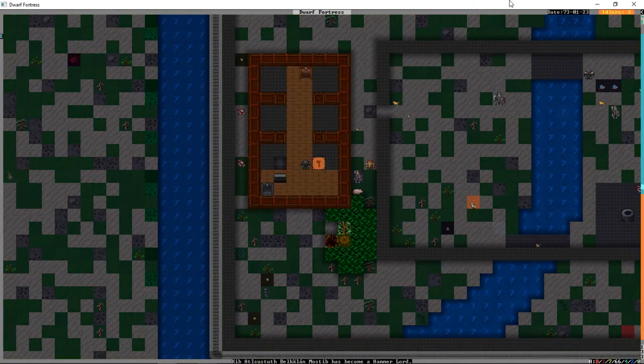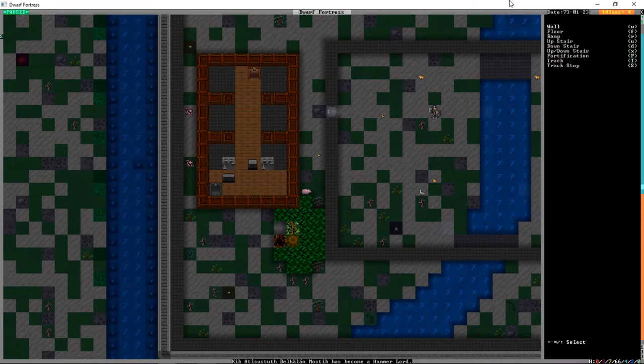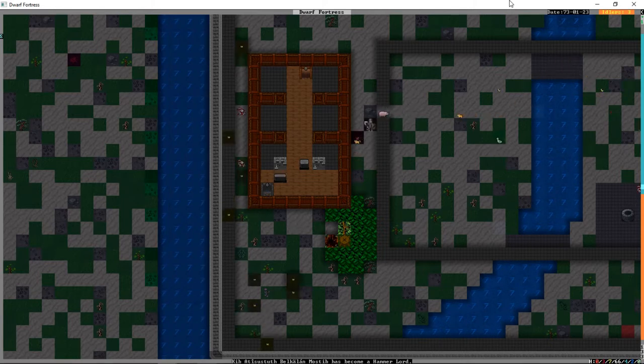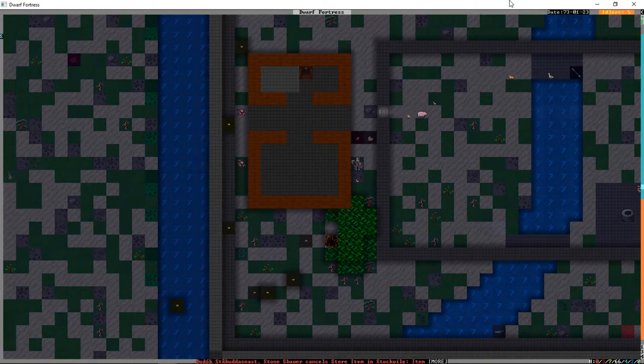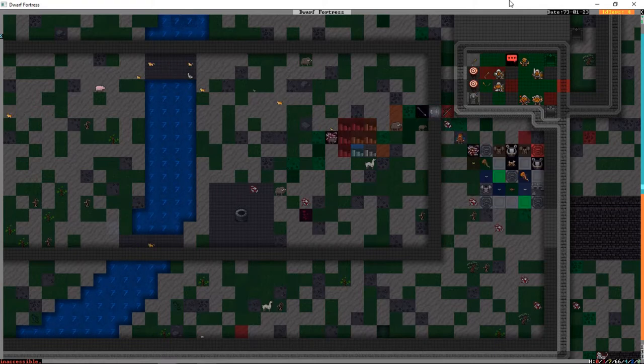That's where the elven diplomat is right now - talking to the skunk man. Yeah, don't give Afo any trouble or everyone in the tavern's going to beat you up. We're going to get our walls built. This room is going to be basically a bed - whoever gets these bottom rooms is just even worse off than the other guys. But I don't actually expect anyone to sleep up here - these rooms are just going to be for show.